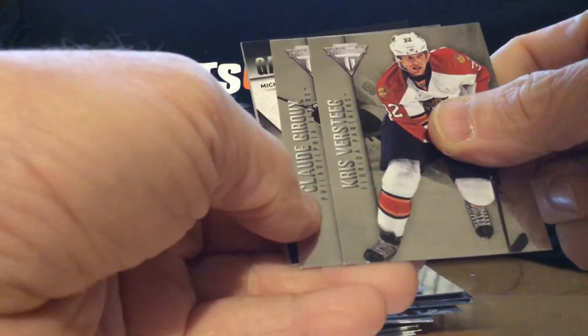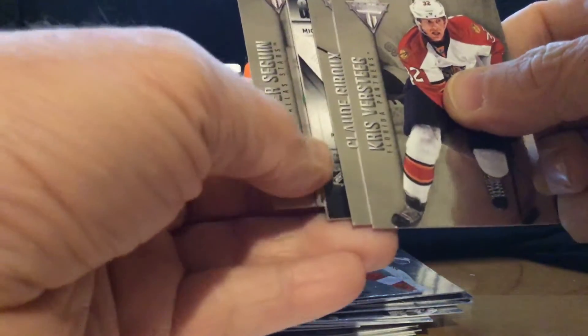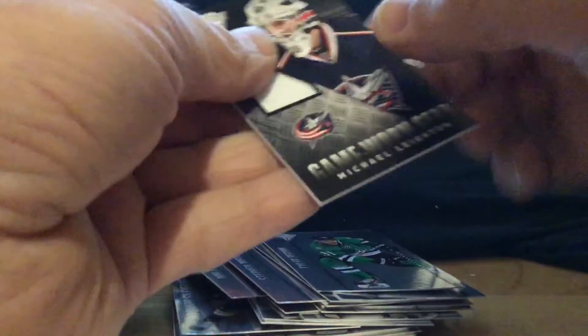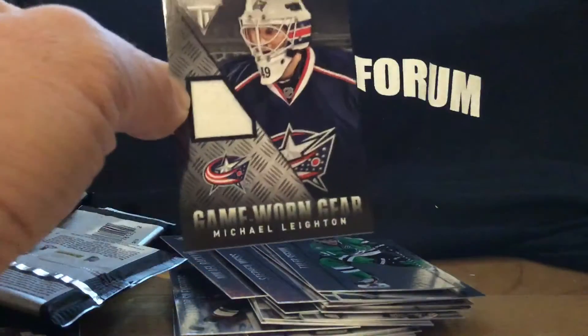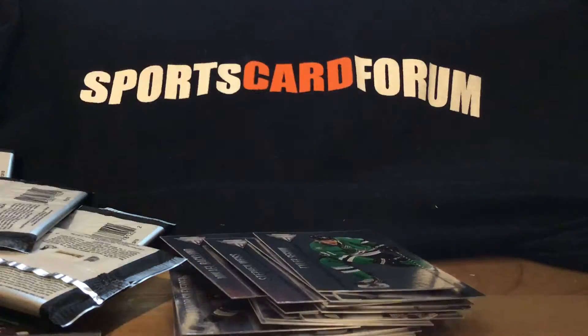Claude Giroux, Chris Versteeg, and Tyler Seguin. And who do we have here? Columbus — Michael Lake. It's funny how Columbus and Philadelphia change goaltenders.